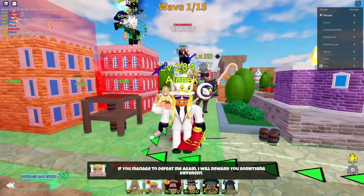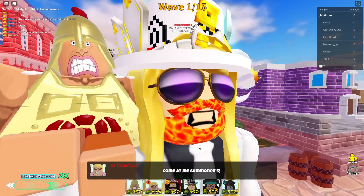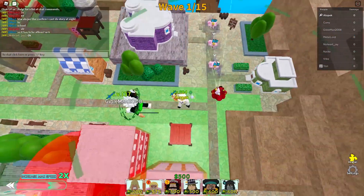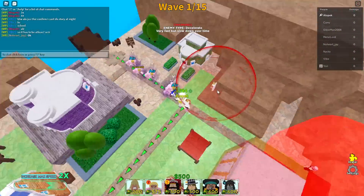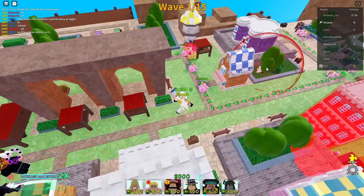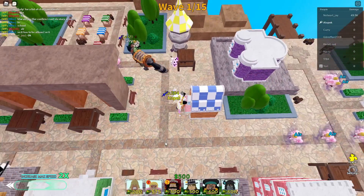Hey guys, today I'm going to show you how to beat the new String Raid and get Doflamingo slash the Announcer guy. First up, you're going to need all your teammates to bring Uru or Doflamingo six-star. There's going to be a ton of air units coming out and you're going to need Uru to take them out.